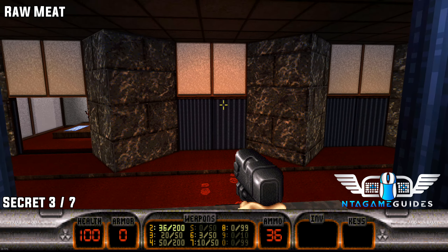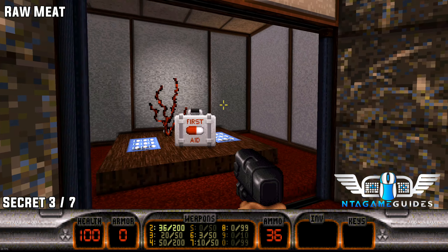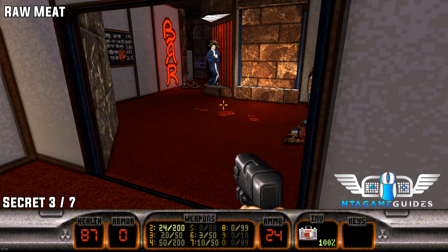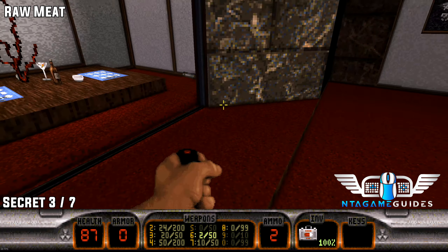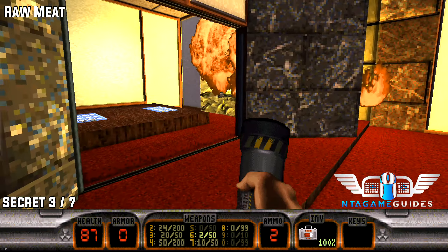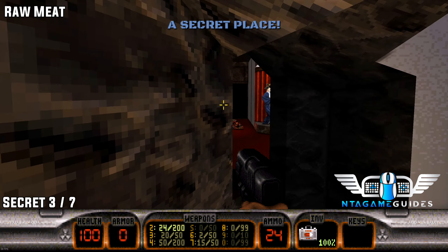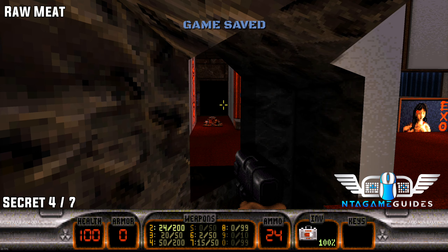For secret number three, go to the right door and go inside — be careful, you'll get ambushed from behind. Once you've dealt with those enemies, you'll find a crack in the wall. Use your rocket launcher or grenades. If you can't find the grenades, go outside and into the little crevice when you go up the ramp.